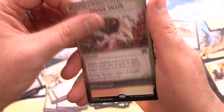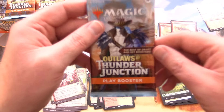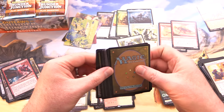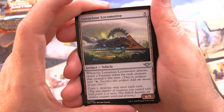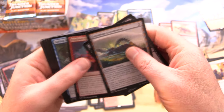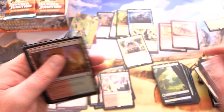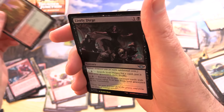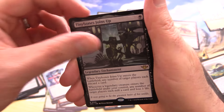The land cycle is pretty cool in this set as well. We've got the Luxurious Locomotive — that one architecturally looks suspiciously similar to ones they had in Streets of New Capenna. We've got a Bristling Backwoods, Foil Lively Dirge, and Essence Capture for the breaking news, along with Tiny Bones joins up. Little Tiny Bones is back.